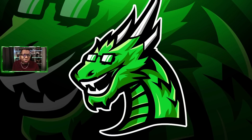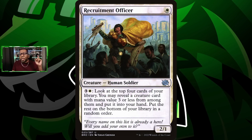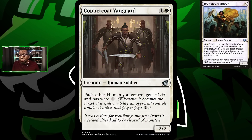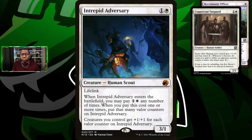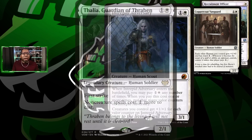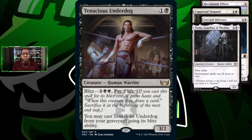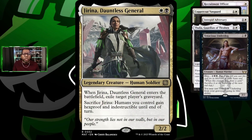There's gonna be a lot of humans — most of these you know so I'm not going to spend a lot of time on them. We've got Recruitment Officer because it's an easy 2-for-1 and helps us find more creatures. We're playing Coppercoat Vanguard because it protects all our humans with Ward 1, which is great. Intrepid Adversary is a fun way to pump our humans and gets us a little life gain. We're playing a full set of Thalias because Thalia is just really a problem for a lot of decks.